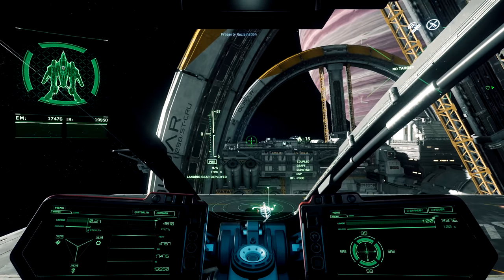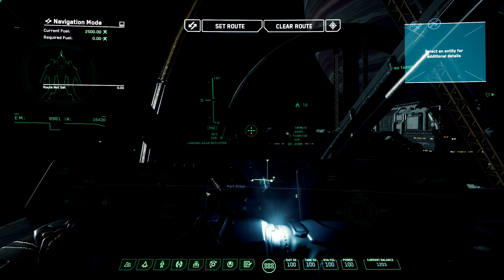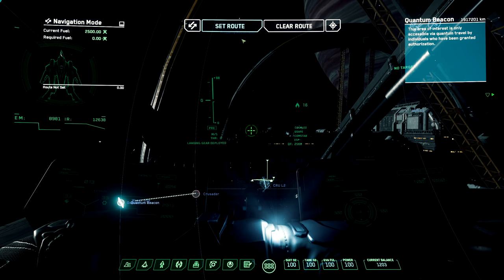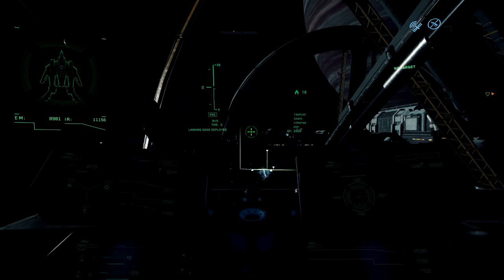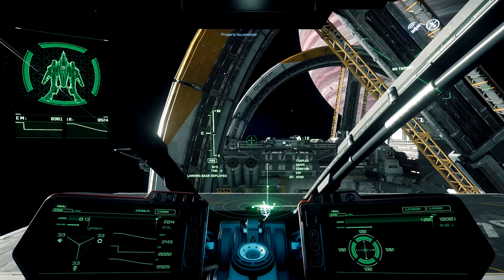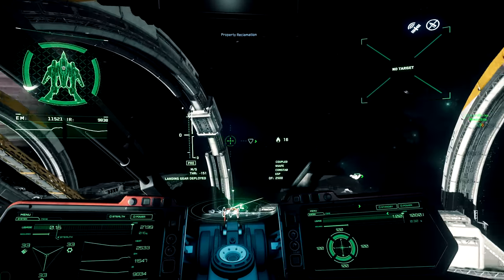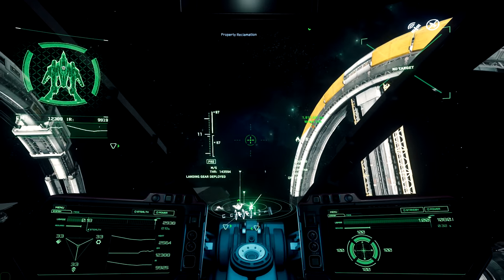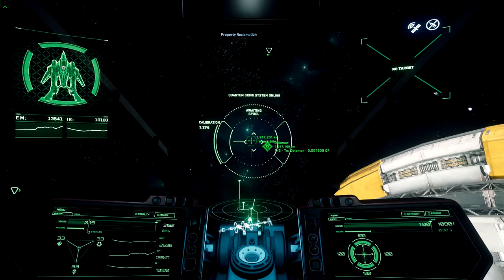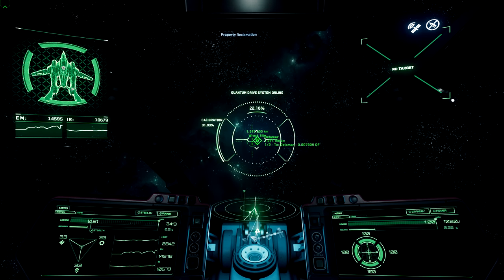Alright, let me see if we're still locked on to our mission. There it is — set route. F2 gets us out. We won't take off the helmet this time for obvious reasons already demonstrated. Spooling up and on the way.